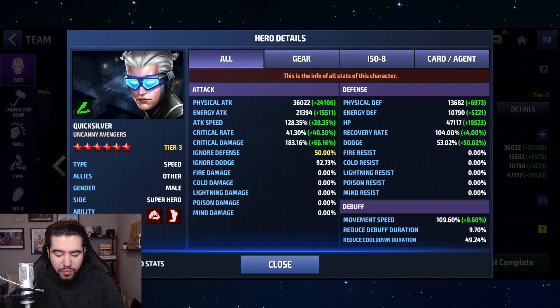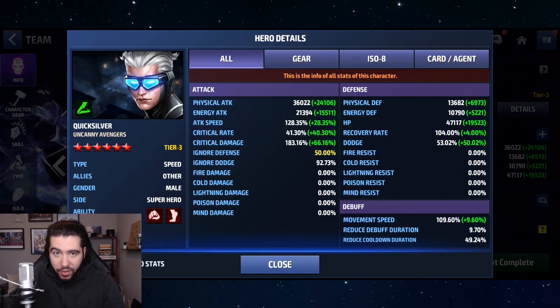As far as the build goes, we've got 41 and 83 on the crits, maxed out Ignore Defense, and now almost maxed out attack speed, which is nice — you want to get through the animation on his 4th skill as fast as possible. I'm also casually rocking 50% dodge. So let's jump into some content and see how he plays.